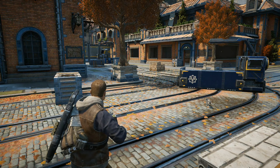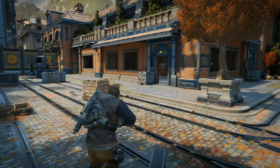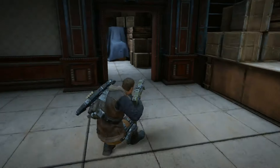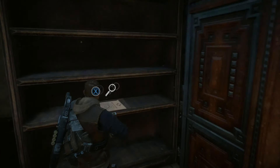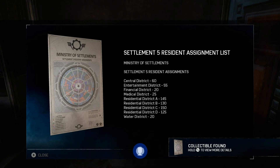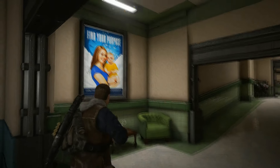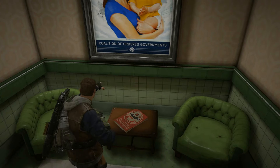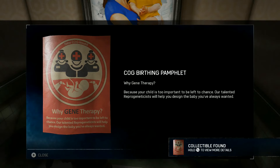For the third collectible you're going to want to get the settlement five resident assignment list. This is after you reach an area the characters refer to as the second ring area, and you can find it in the buildings after the battle — or run over there while you're fighting. That will pick up the settlement five resident assignment list and you'll probably grab an achievement too. For the fourth collectible we are going to get the cog birthing pamphlet, found after seeing the access door cutscene — it's on a table in the middle of the maternity ward between two chairs.